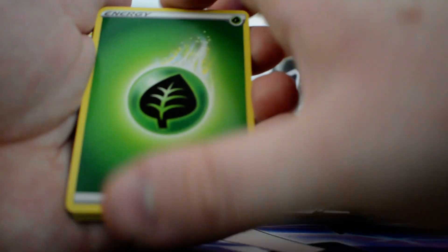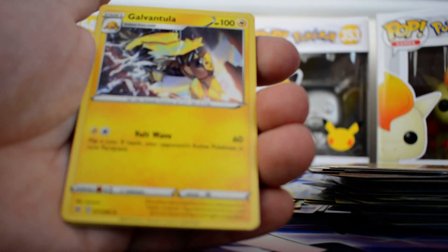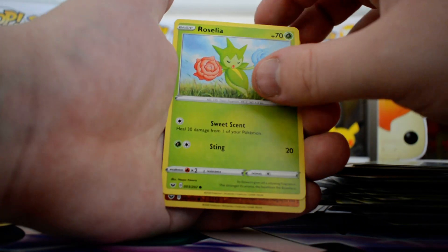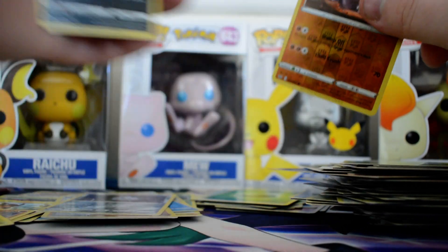Here we go, Grass Energy, Energy Search, Quick Bowl, Galvantula, Blitbug, Rhyhorn, Cloverpus, Goldene, Rosalia, Reverse Rhyhorn and a regular rare Drapion.